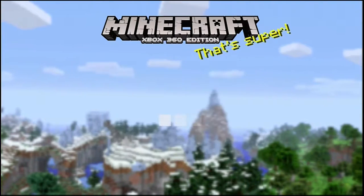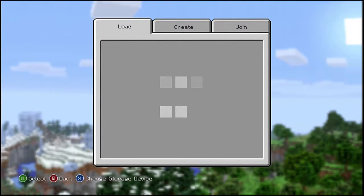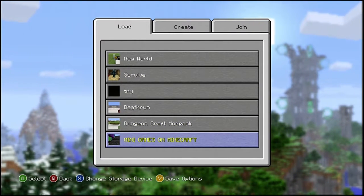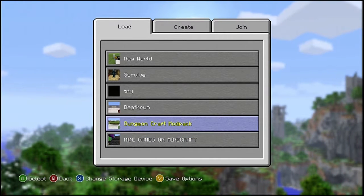You select the USB. I just updated the USB, and now these are the other things I downloaded. This is already on the Xbox — this is it.